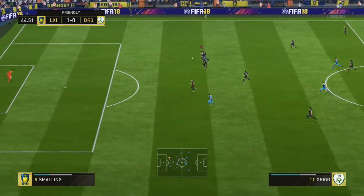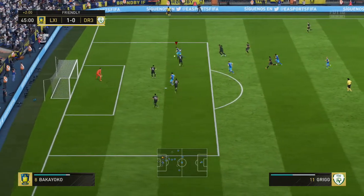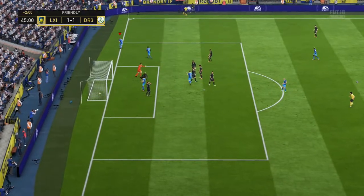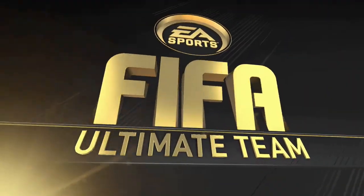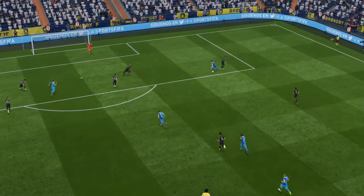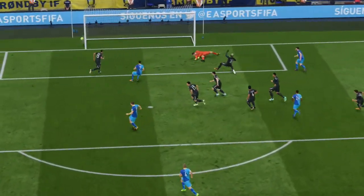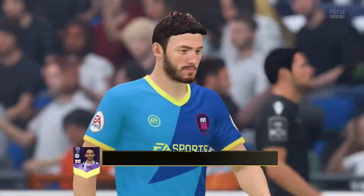Moving on now — just using that pace and the strength to hold off Chris Smalling is exceptional. He does two defenders and puts it in the back of the net — a lovely goal there from Will Gregg. What lovely strength — we had to put that down on his pros as well. Holding off Chris Smalling of all people is a really tough job, but he does it with ease, and a lovely low driven shot again from Will Gregg — the low driven shot is OP on this guy.